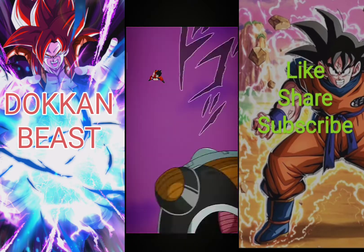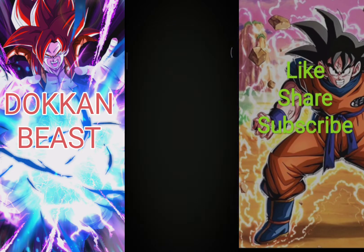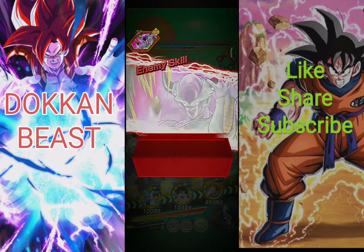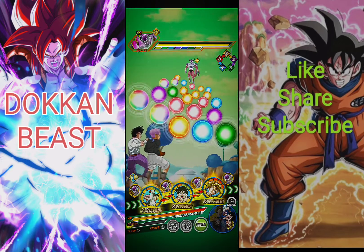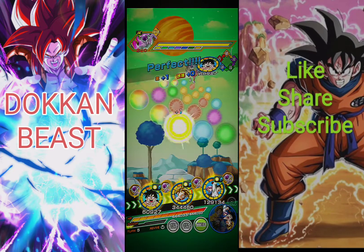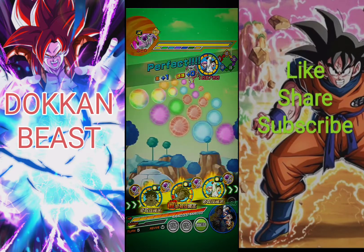I did skip the Dokkan attack because it's just too long. So we're done with him — now on to Second Form Frieza. Luckily, we don't have any type disadvantage units on the team, so there's no problem here, and we'll continue to stack with the Gohans.